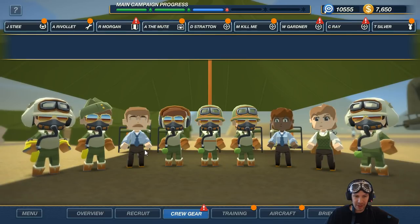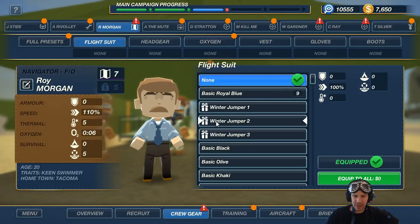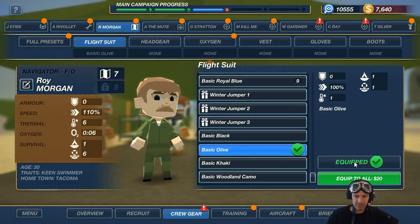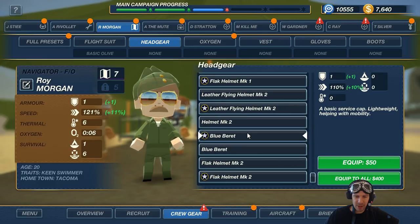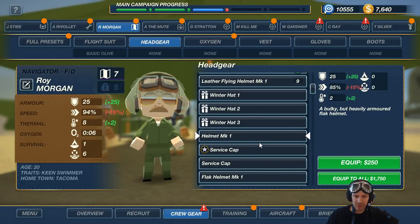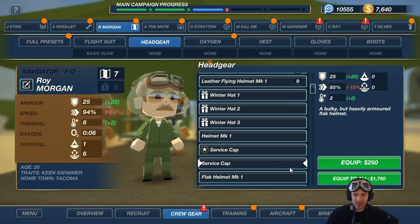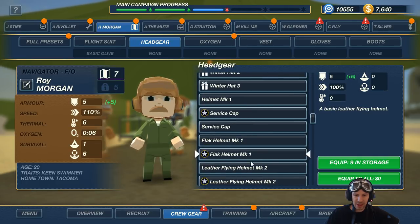I want to equip them at least equally as good as the others. So, R. Morgan — we want to give you a flight suit. Basic woodland camo, or not basic... Olive, I think. Yeah. Headgear: Service cap. I prefer... Flak Helmet Mark 2. Do I need you to be moving anywhere? Not really. I don't have one, but I could use Flak Helmet Mark 1. That should be good enough — it's 150 versus 250. Since you're the navigator, you're not gonna get shot that much. I'm gonna go with Flak Helmet Mark 1.